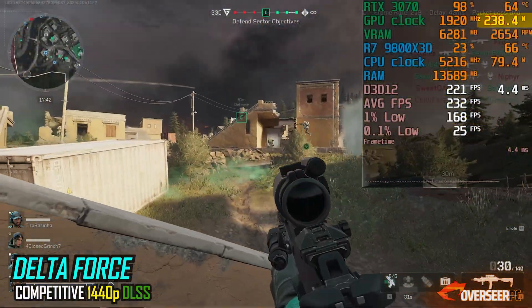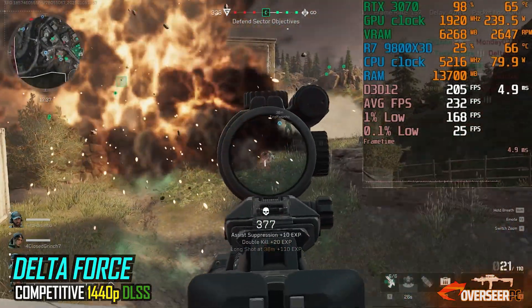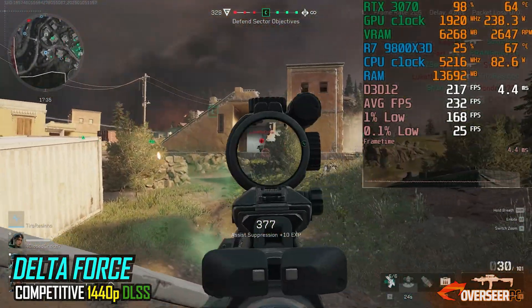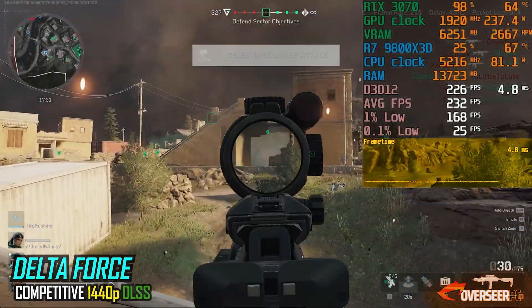Power draw ramps up to about 240 watts, so it's clear the GPU is working hard. One thing to keep in mind — you might notice some stuttering in the first round, but it smooths out during mid-game.